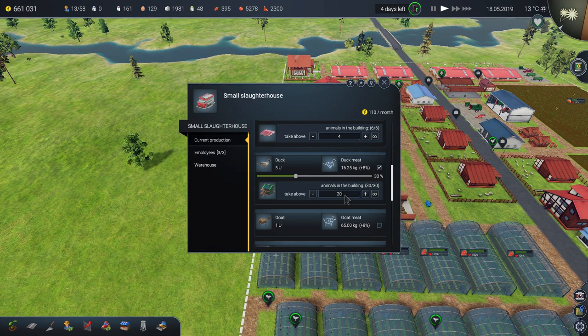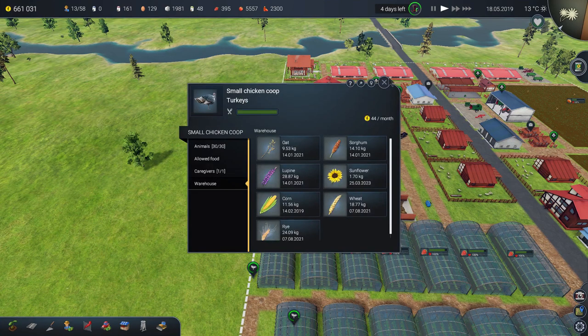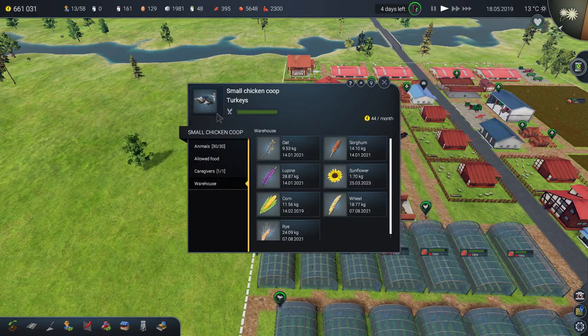Same thing with ducks — I have 30 ducks, so I'll set it to 20, meaning he can take up to 10. That means 20 ducks remain in the coop. They'll produce fewer eggs, so if you like making money from eggs, you need a lot of duck coops. For those who don't know how to pick different animals: in the chicken coop, before buying, click the arrow to choose between geese, chicken, ducks, or turkey.